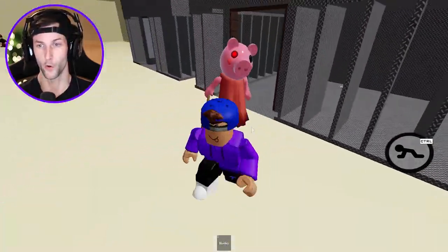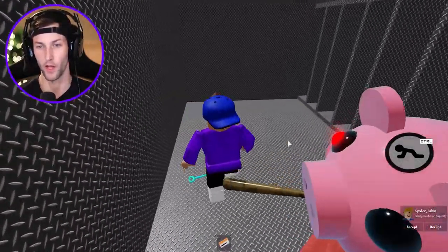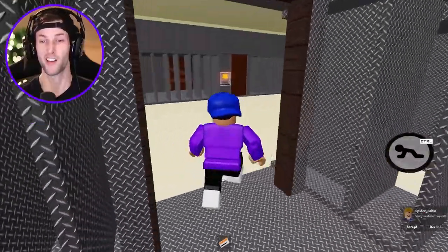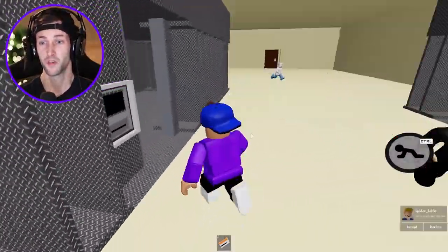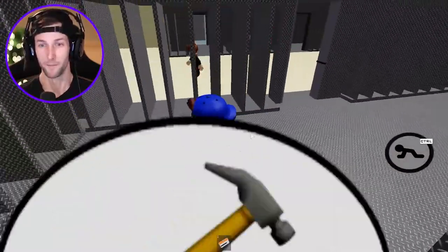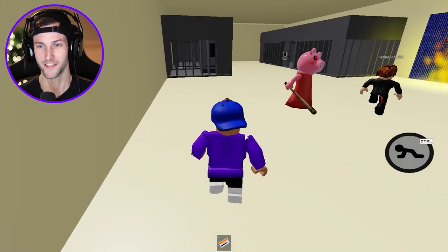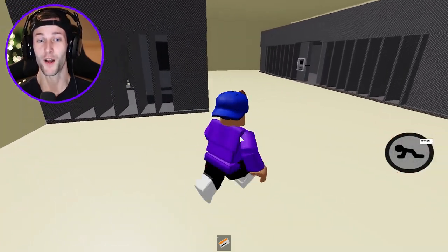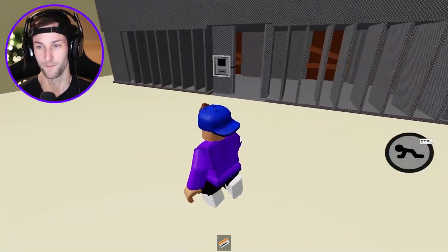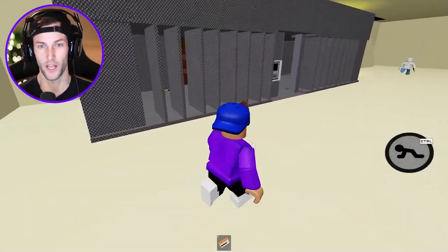We got one door open — we're gonna get out of here. Piggy, go away. You're not gonna ruin my prison escape! Never! Here comes the dude with the knife. We gotta get a hammer. He's really trying to stab me. I don't think we're gonna be able to escape this round, because we still need to get a hammer and there's no hammer.